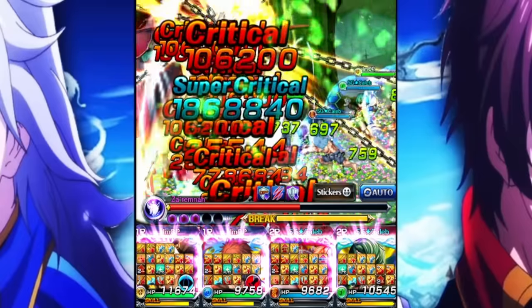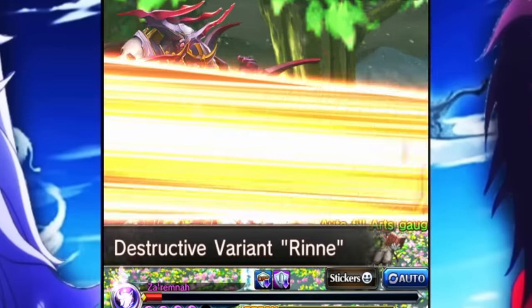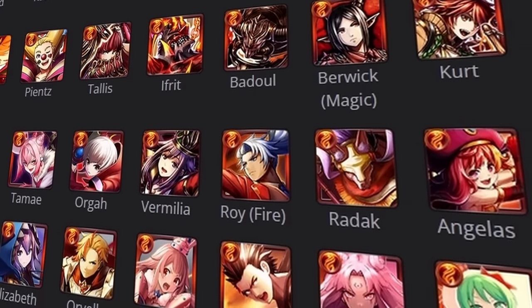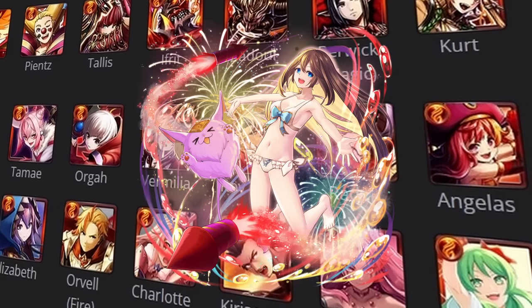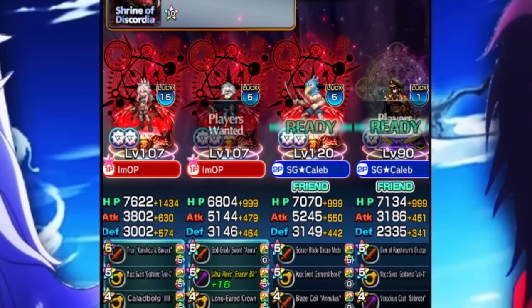Of course if you want to run a mono fire team you can easily do that with Sonraku because he provides so much. One of the best combos for mono fire will be coming out very soon — Sonraku and Valentine's Day Priscilla. The mono fire setup with Sonraku is just going to get better as time goes on since we're getting characters like Summer Iris, who provides tons of damage res passively to fire units and crazy buffs.